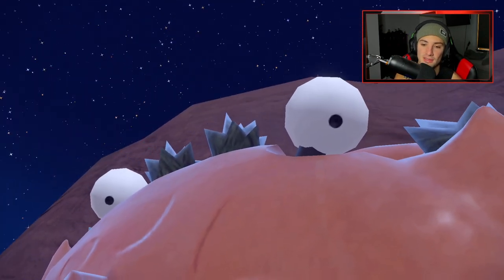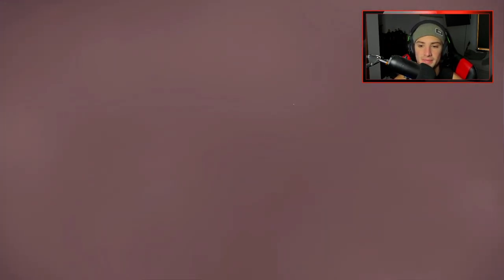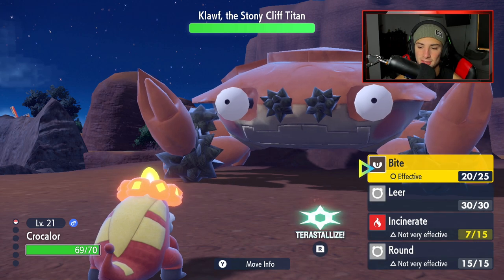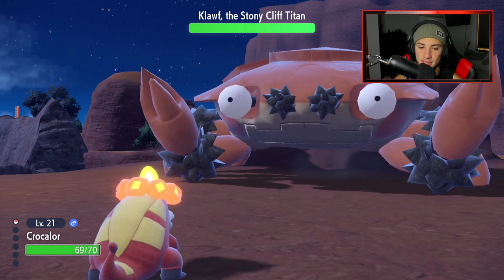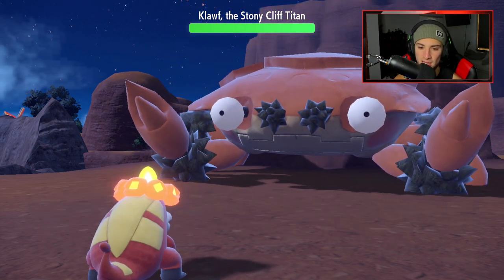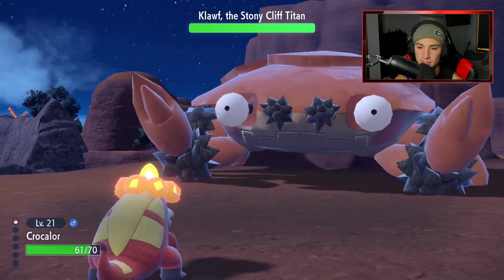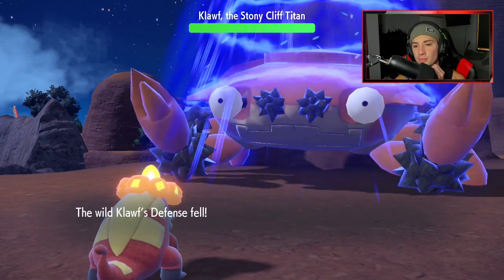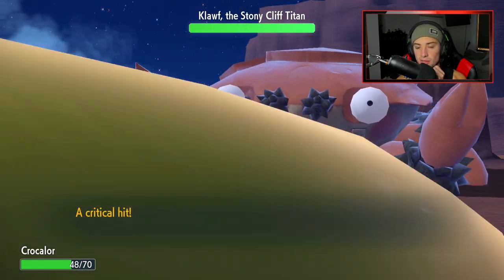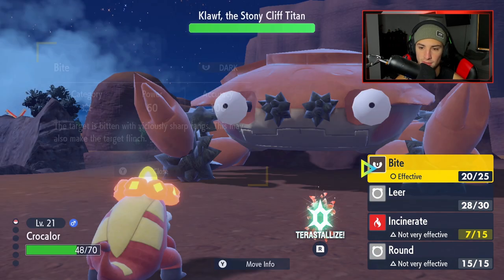If you run around this mountain, you can get up here. Klawf is just chillin' — right back in a new position, and now you actually get to fight him. I kind of feel like the Titan fights are pretty cool. I really like the idea of the three main storylines. So he hops off and I'm just going to Leer it up. Leer's going to be our best bet — if I can drop its defense one or two stages, I can do a lot more damage. And Bite is physical, not special attacking, so I can use Bite onto it.